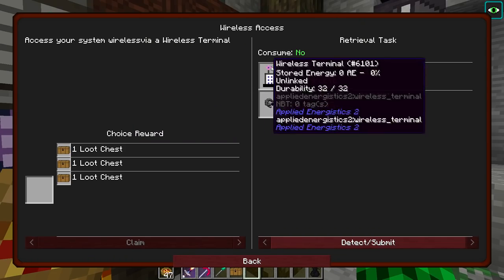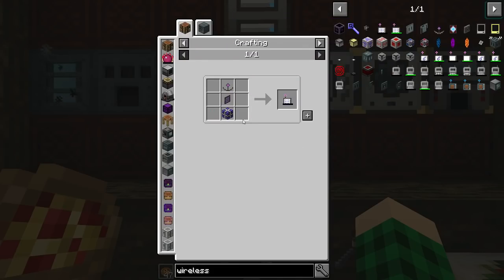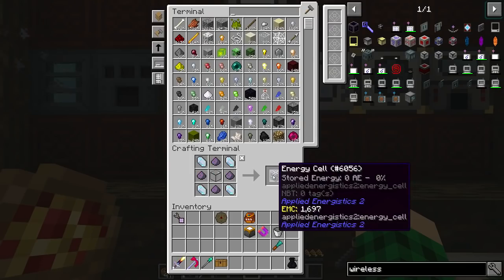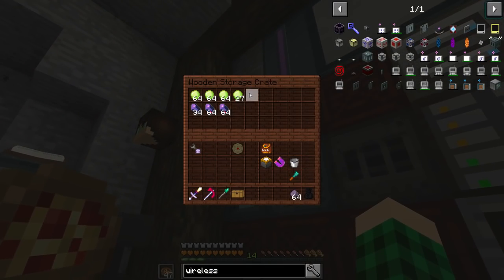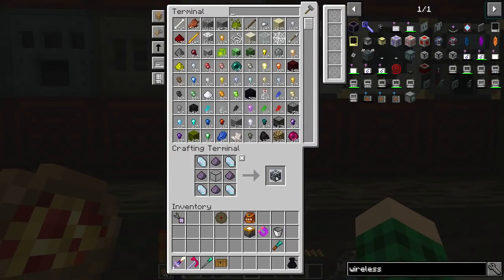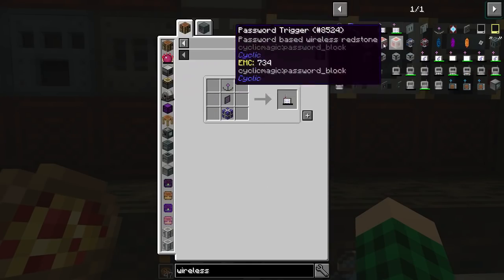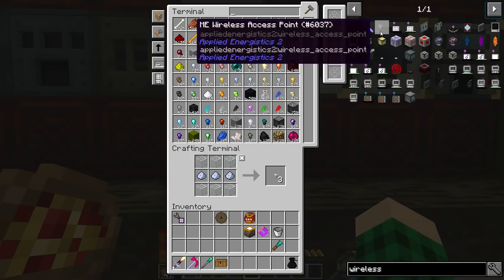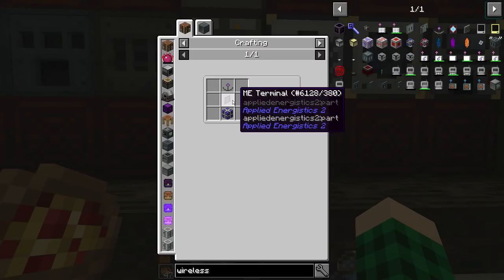We claim the loot chest. Then wireless terminal and wireless access point — the wireless access point needs another Fluix pearl. We made the wireless terminal and wireless access point — complete, claim loot chest. The next thing is an infinity booster card, which we have quite a few of — 500. That should be done. Then the wireless crafting terminal — just an ME crafting terminal and a Fluix pearl.